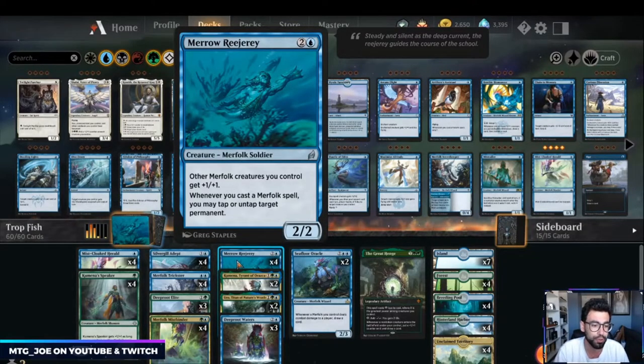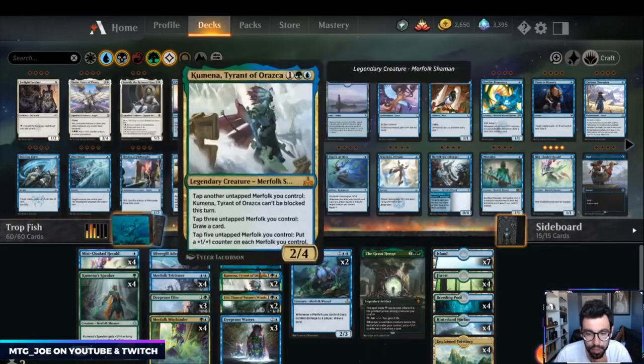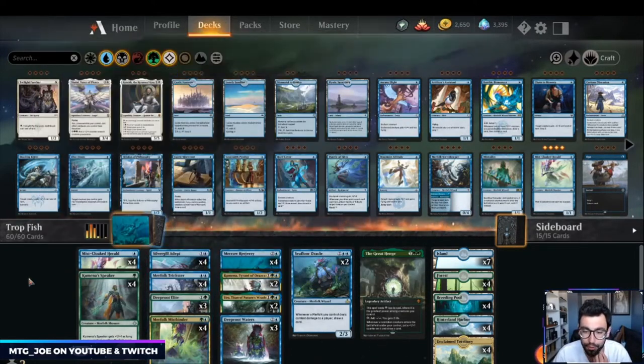With the most recent anthology we got a pretty powerful card for the deck we're playing today. This is a Blue-Green Merfolk, or Fish deck as they're usually named. Mirror Rejury is an older card — it's a lord in the sense that it gives our merfolk +1/+1, and whenever we cast a merfolk spell you can tap or untap another permanent. You can use this to ramp ahead or tap down your opponent's blockers. It also works well with Merfolk Mistbinder to make our creatures much more powerful.